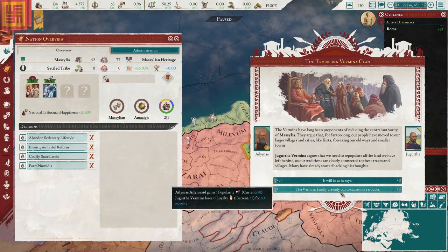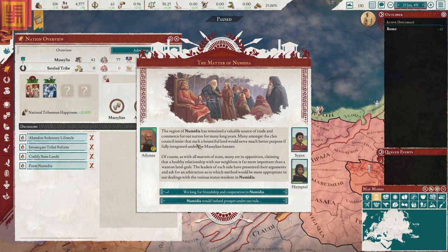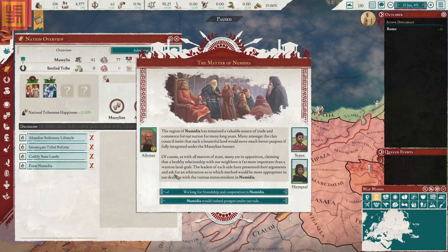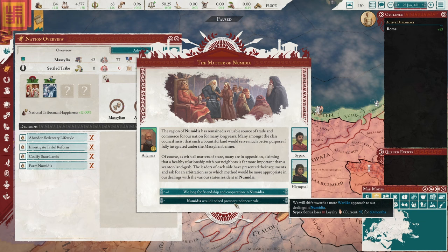The matter of Numidia: the region of Numidia has remained a valuable source of trade and commerce. Many amongst the clan council insist that such a bountiful land would serve better purpose if fully integrated under Massilian banner. Many are in opposition, claiming a healthy relationship with neighbors is more important than a land grab. We're probably going to go for a warlike approach — I like to expand. That's what we're going to do. So let's look at our laws. Should we change any of these right now?